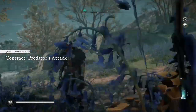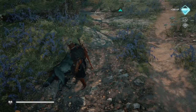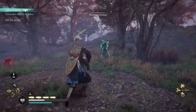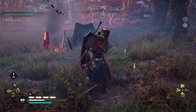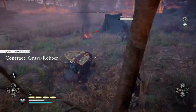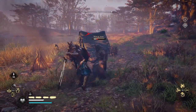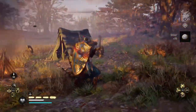Each daily gives five opals, and the weekly gives twenty — we really need a better way to earn more opals. Now for the Grave Robber contract: you just have to kill the target. Once you do, check the body — or in this case I didn't even have to check it, I just had to kill him. There's your five opal, and I'll take out his buddies who dare to attack me.